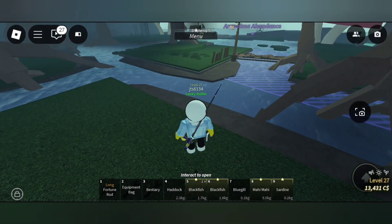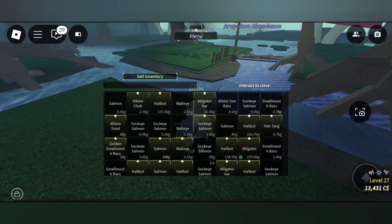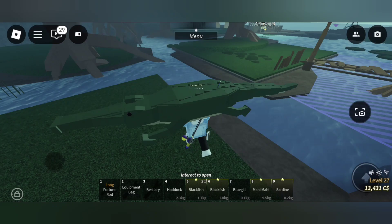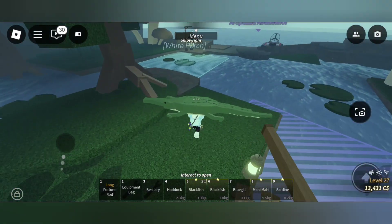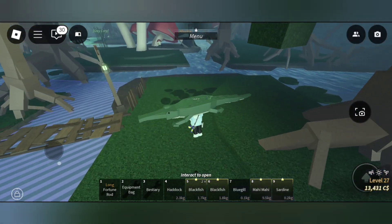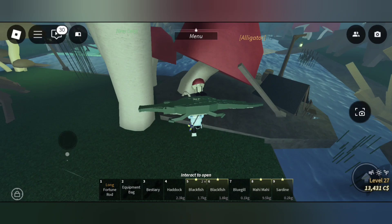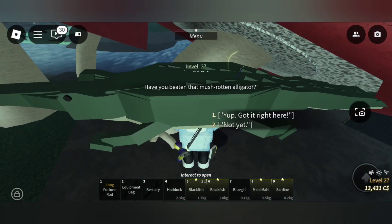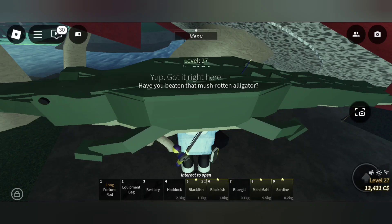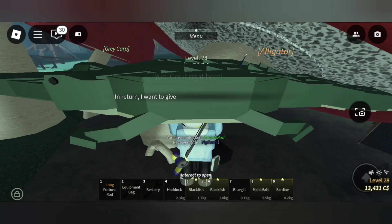I have already caught an alligator. I'll be giving it to Agaric to complete the quest, and then we'll be getting the fungal rod. We are going to give the alligator, and we have got the fungal rod, as you can see.